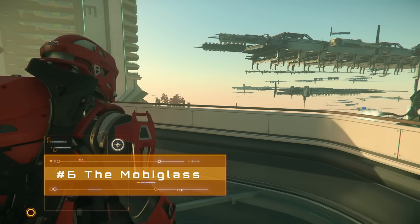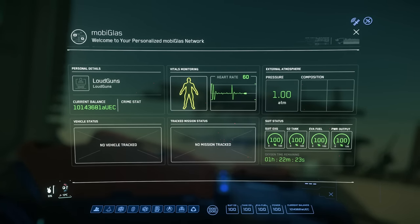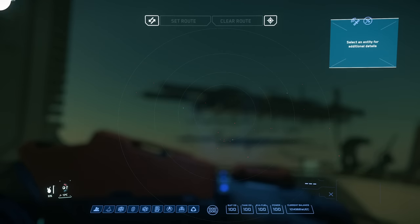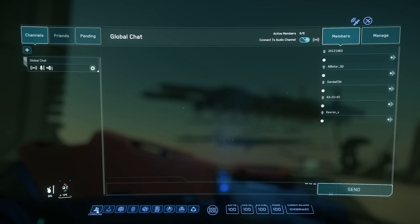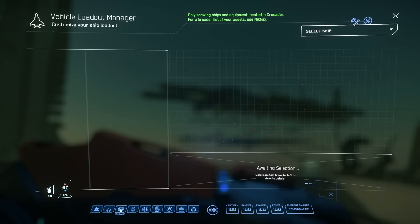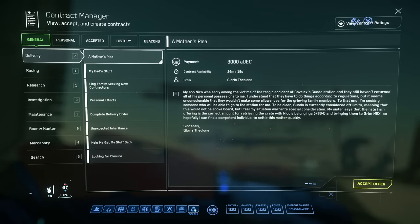Many things in Star Citizen are controlled through your MobiGlass. You can access this by pressing F1, and the home screen includes info like your bank balance. It includes the Star Map app for navigating around the system — jump straight there with F2 — and the comms app where you can add friends and set up parties, accessible with F11. The MobiGlass also includes apps for finding missions, kitting out your ships, tracking items, and monitoring your reputation with various factions.